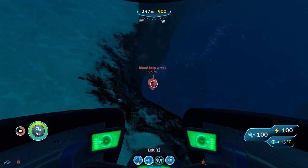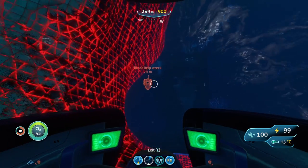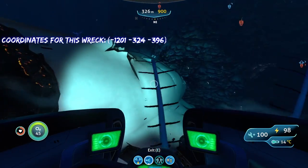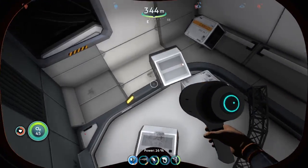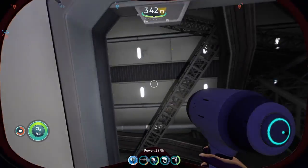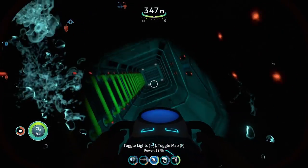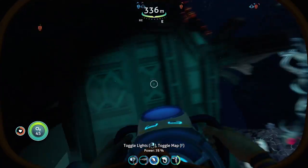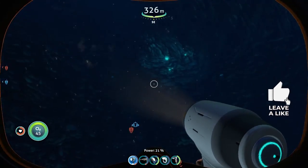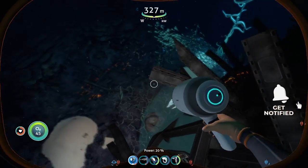We are coming up on the wreck now — you'll see there's like a giant crevice, and when you look down there'll be the wreck right there. Let's search inside and out just like we've been doing for all the other wrecks. Nothing here, nothing here. I doubt I'm going to find the data box here because I already found it at the Underwater Islands, so that's probably why it didn't spawn at either of these spots for me. It's looking like a big old nothing burger. If you aren't able to find it at the Underwater Islands, go check the Sparse Reef; if you aren't able to find it there, check this wreck as a last resort.